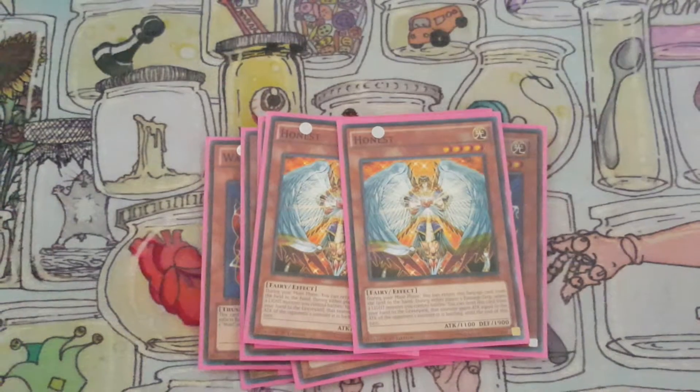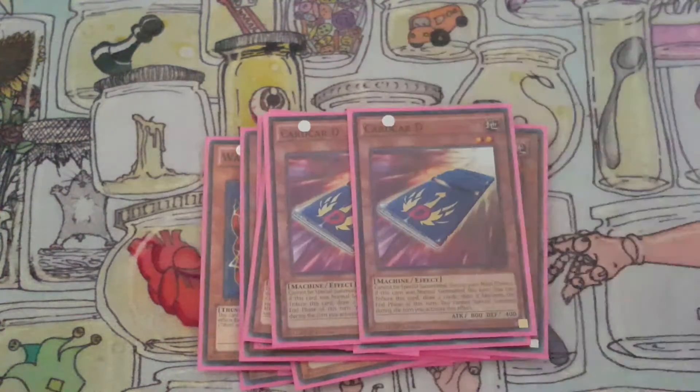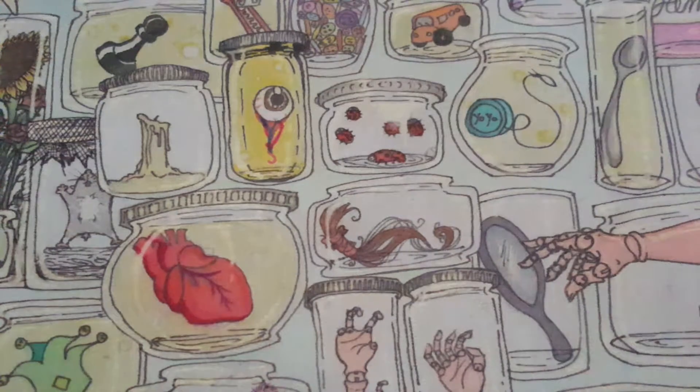And then I have Honest, because everything in here is Light. And two Card Car D for some draw power — you have plenty of traps and other protection in here, so it should be okay. You have a monster on board for a turn and draw two cards.